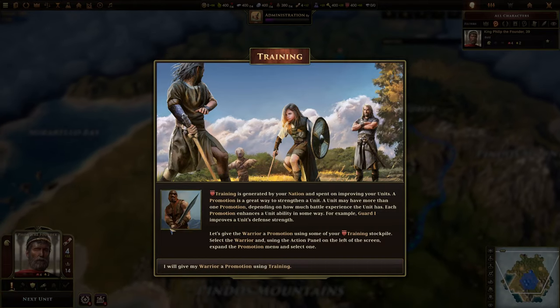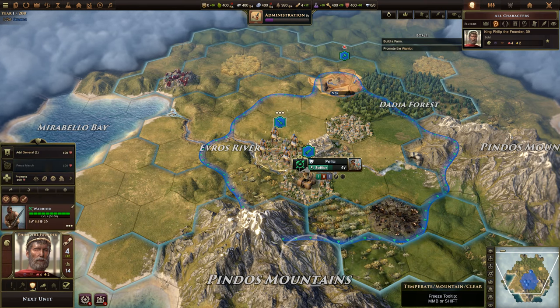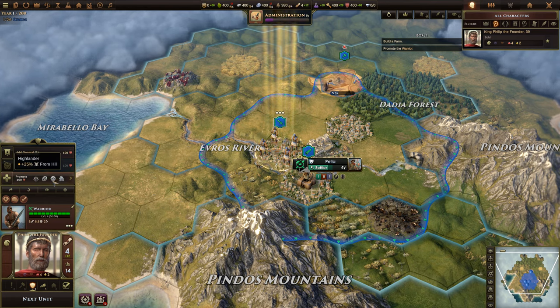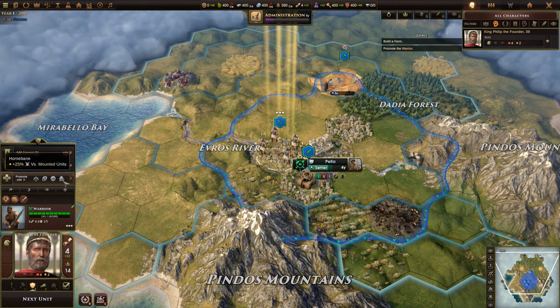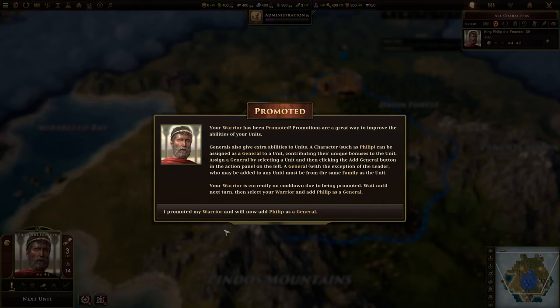Unlike Civilization and Humankind, these guys do not disappear unless they're killed or something — we'll see. Training is generated by your nation and spent on improving your units. A promotion is a great way to strengthen a unit. A unit may have more than one promotion depending on battle experience. Each promotion enhances a unit's ability in some way — for example, a guard will improve a unit's defense. Promote — I think I'm going to do Track first. Good.